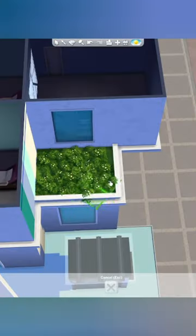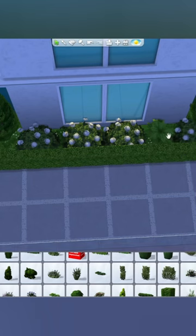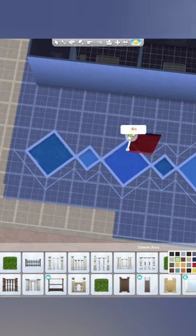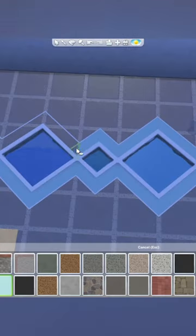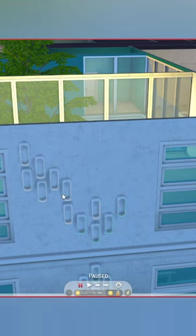I used blue windows in this build and also did pops of teal for the siding. There were some empty spaces on the side, so I decided to make this little fountain piece here. I also did a lot with the lighting.